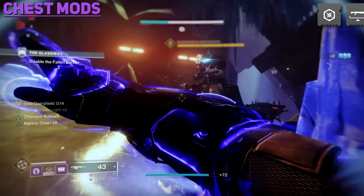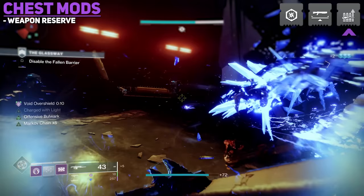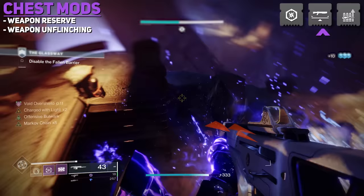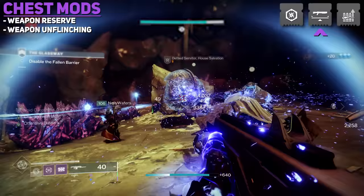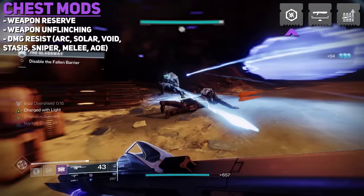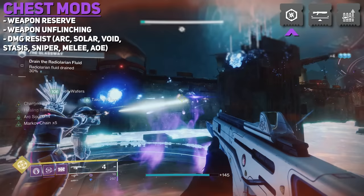Chest Mods include: Weapon Reserve Mods, which increase the amount of ammo you can carry for a certain weapon type; Weapon Unflinching Mods, which reduce flinch from incoming fire while aiming certain weapons; and Damage Resist Mods, which increase your damage resistance from sources including Arc, Solar, Void, Stasis, Sniper, Melee, and Area of Effect.